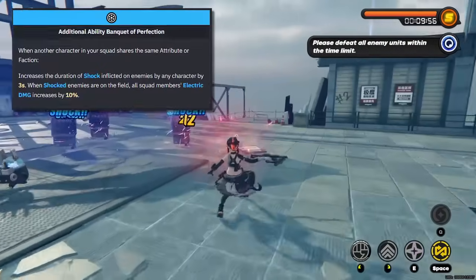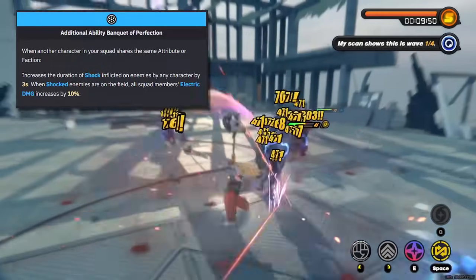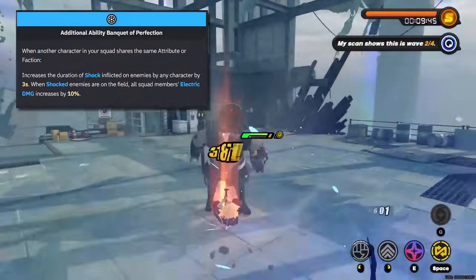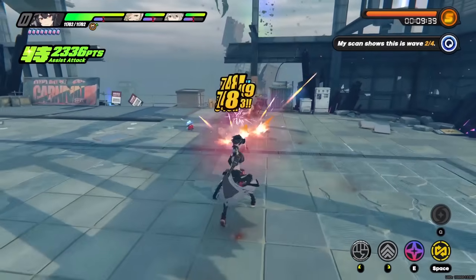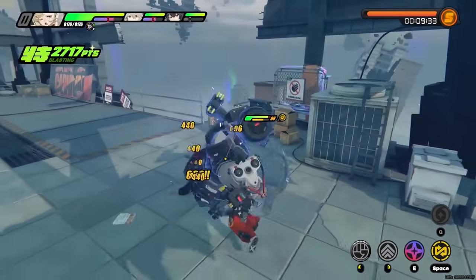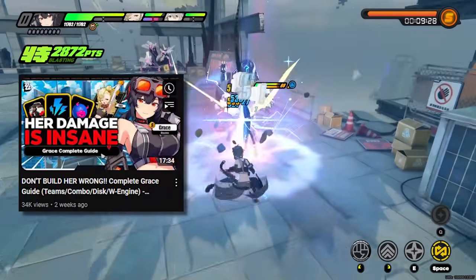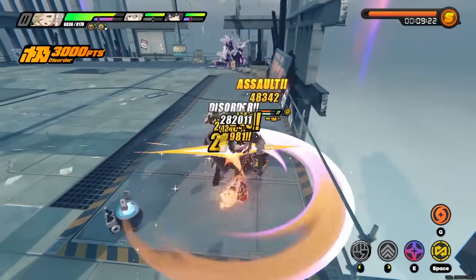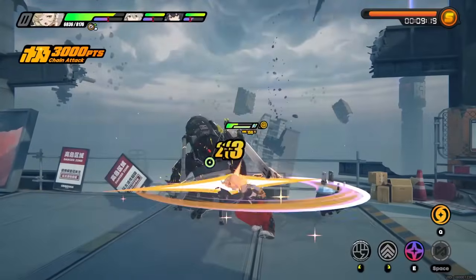Let's talk about Rena's additional ability. It states that Rena increases the duration of shock inflicted on enemies by any character by 3 seconds. When shocked enemies are on the field, all squad's electric damage increases by 10%. This pairs very well with Grace's game plan, since Grace does most of her damage via her shock. The 3-second increase actually calculates out to a 375% damage increase. The shock duration increase paired with disorder creates huge damage and makes her additional ability a massive buff to Grace's disorder playstyle.